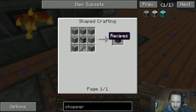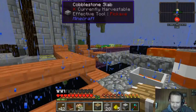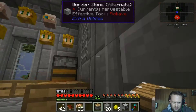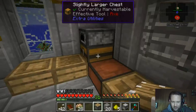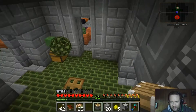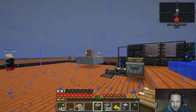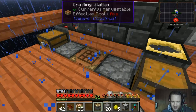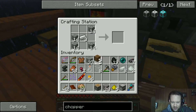Well, technically we could — technically there are lots of things I could do. We could make obsidian very easily and build our own nether portal, but I don't want to go to the nether because the nether is frickin' scary. I do not have good luck in the nether. The best luck I had was using Thaumcraft stuff and taking everything out by range.